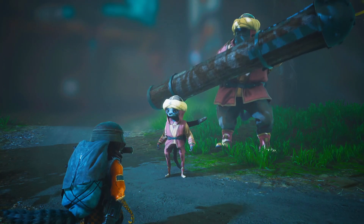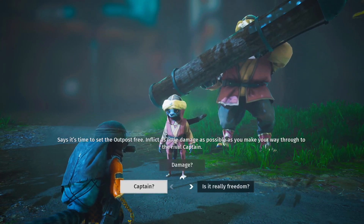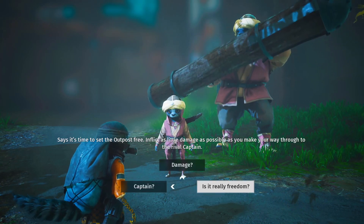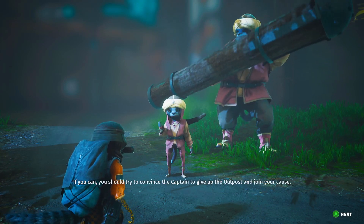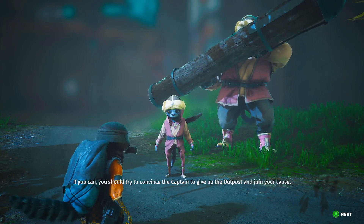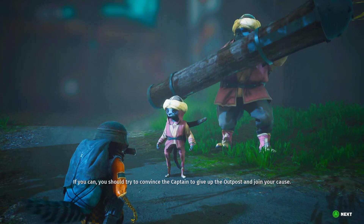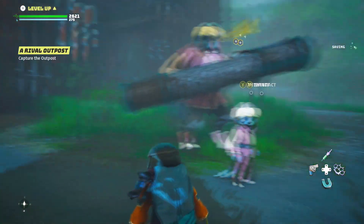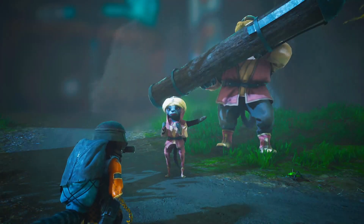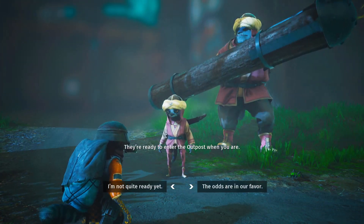Says it's time to set the outpost free. Inflict as little damage as possible as you make your way through to the rival captain. Captain? If you can, you should try to convince the captain to give up the outpost and join your cause. Yeah, I don't think that will happen. They're ready to enter the outpost when you are. Right, let's fuck them up.